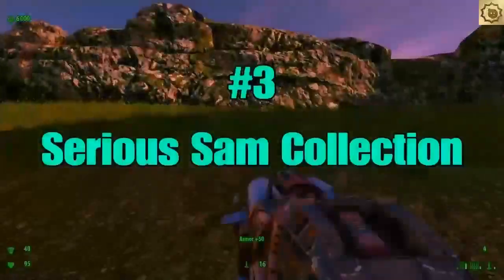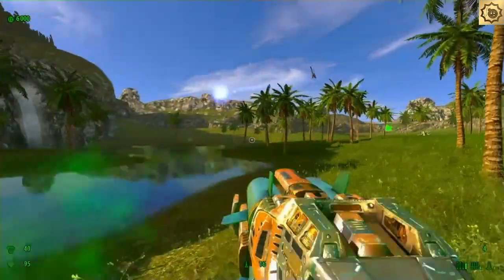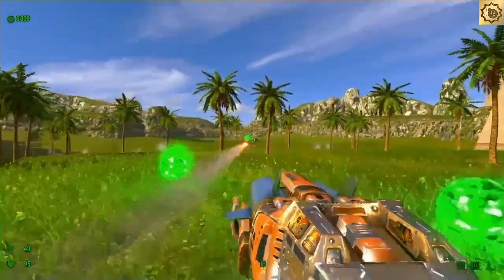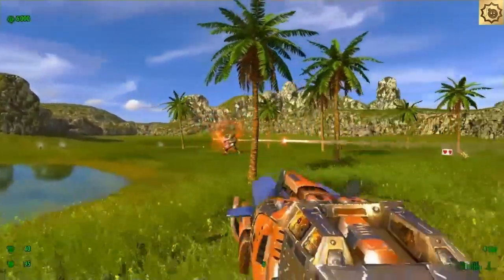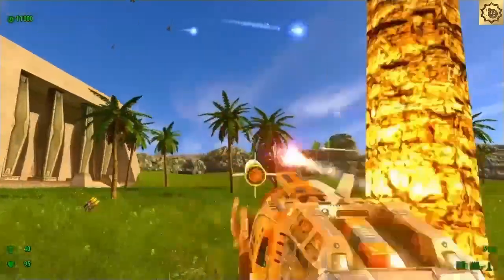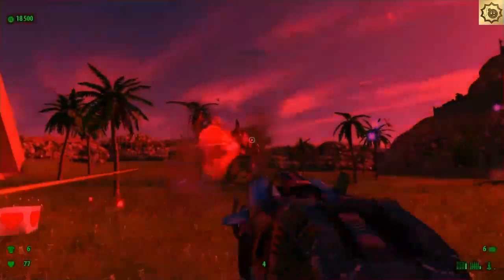Next on our list is the Serious Sam collection. In this collection you'll have Serious Sam the First Encounter, Serious Sam the Second Encounter and Serious Sam 3, with some DLCs for the games as well. They're also great games to play with a friend — it has couch co-op, online co-op, team deathmatch, and a survival mode.